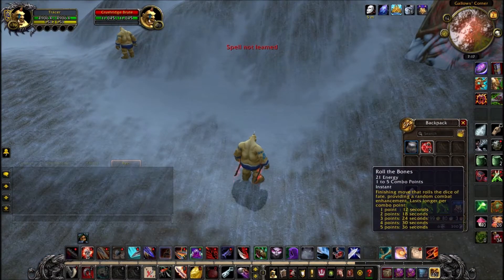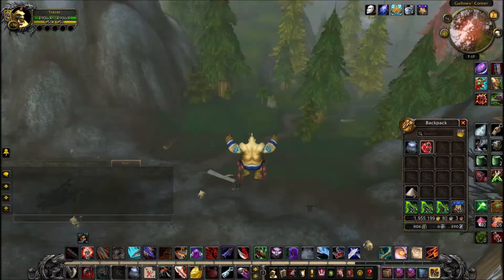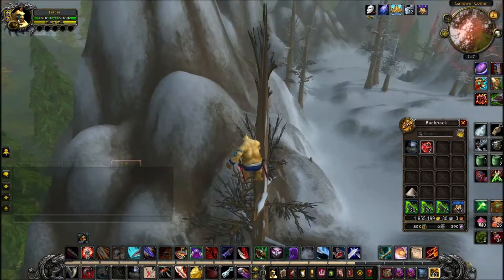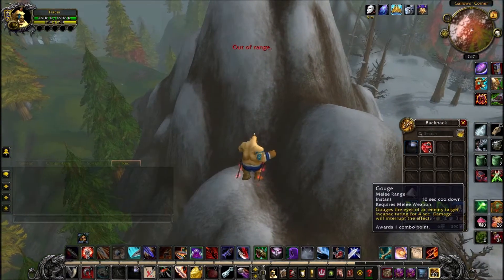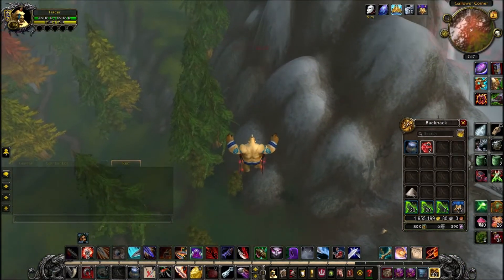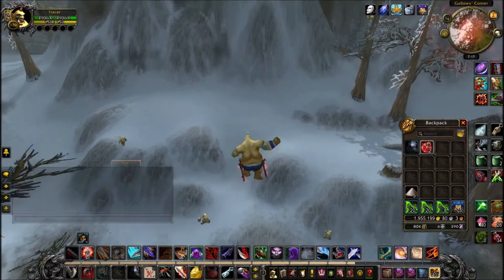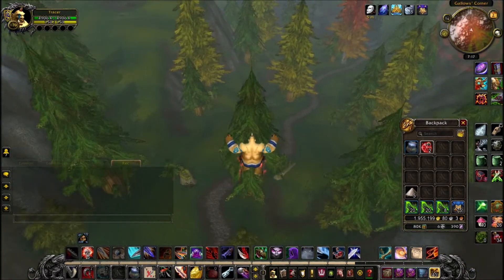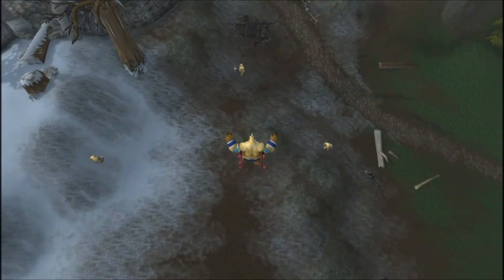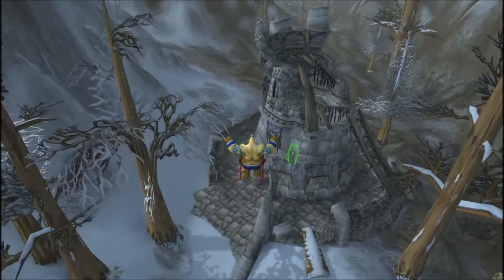Each time you use the item you lose a coin, so I have 17 charges. What it does is it seems to just slingshot you in whatever direction, and as you can see you can use it from quite far away as well — it just bounces you up and down. This could actually be quite useful for getting places, especially maybe in BFA if it's still usable, where there's no flying and something quite high up.